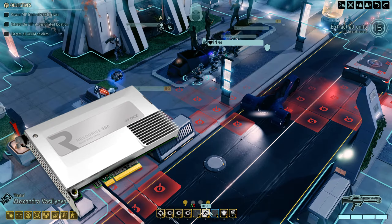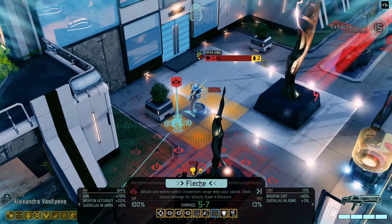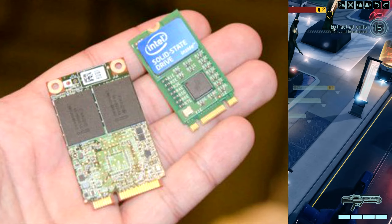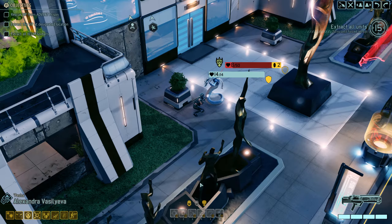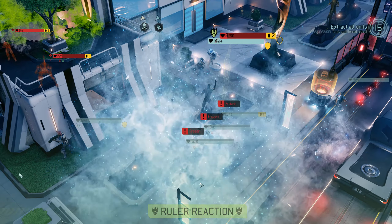Just keep in mind, if you ever do buy an M.2 drive: they bolt directly into your motherboard, and the connections can be different — there are some that are universal, but you have to keep that in mind. The advantage of a drive like that is it tops off at around 4 gigabytes per second, where an SSD, as I mentioned, is about 600 megabytes per second.